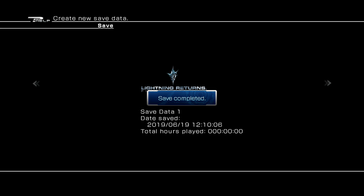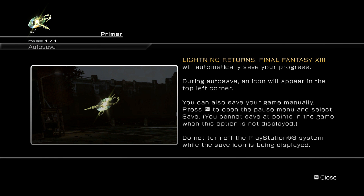New save? Sure. Lightning Returns Final Fantasy XIII will automatically save your progress. During autosaves, an icon will appear in the top left corner. You can also save manually - press Escape to open the pause menu. My Xbox One controller does not have an escape button, though. This is on PC, I guess they just don't change the control layer. Tutorials are going to get really confusing. Do not turn off your PlayStation 3. We are off to a fantastic start already.